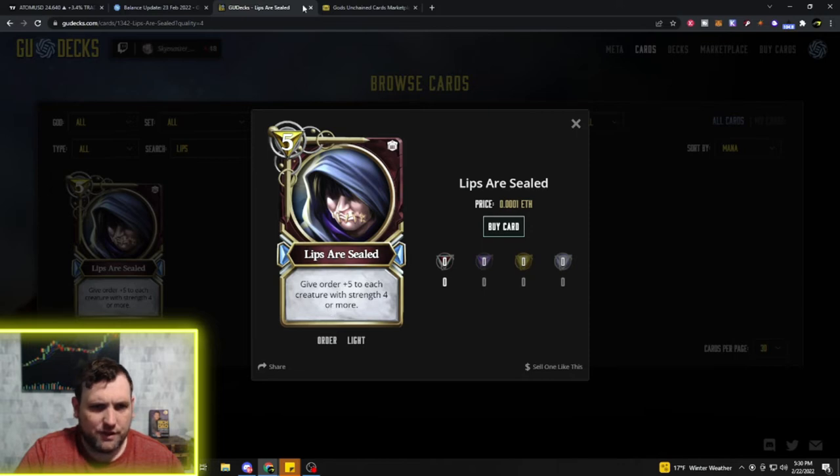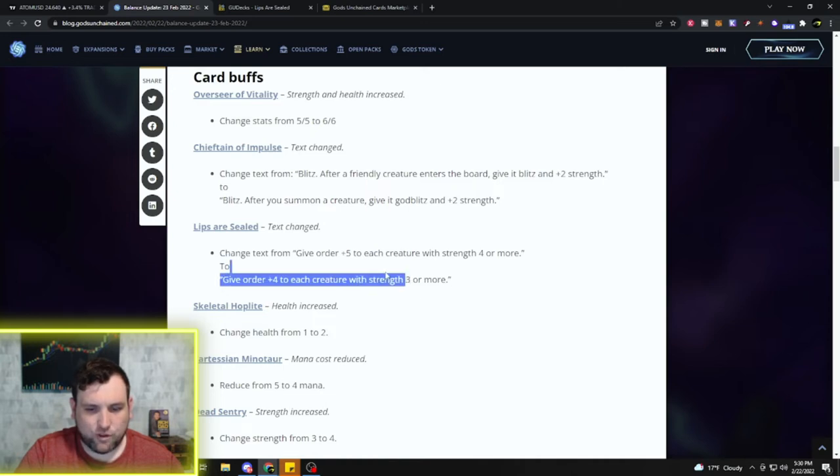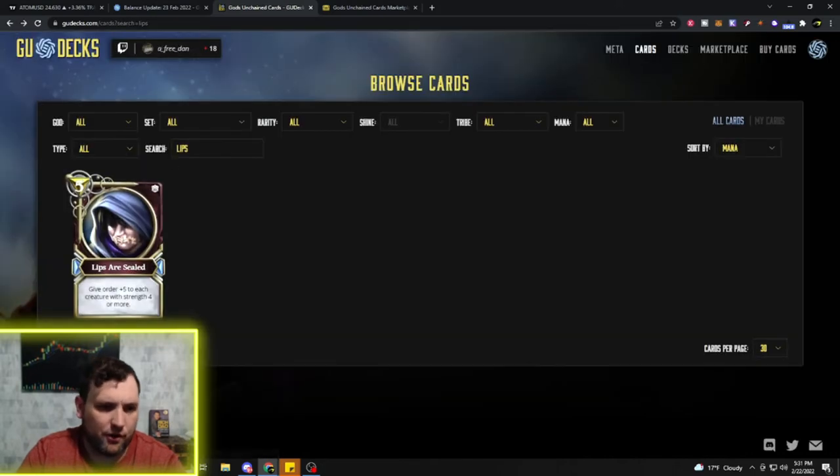Lips Are Sealed is a Light card that didn't see much play originally. They're changing it to give Order 4 to each creature with 3 or more strength — so losing one Order in exchange for being able to hit three-strength creatures or higher instead of four. That makes it more playable because you're getting a wider range of creatures, and there are a lot of really strong 3-strength creatures that would normally be out of reach.